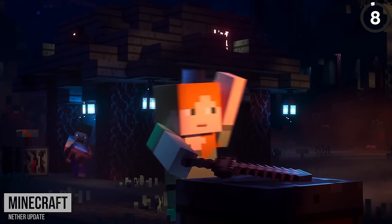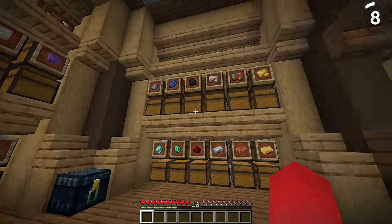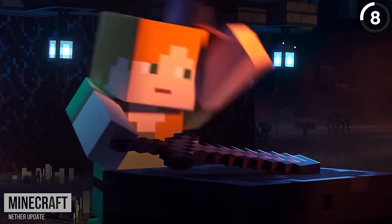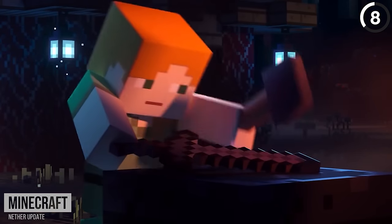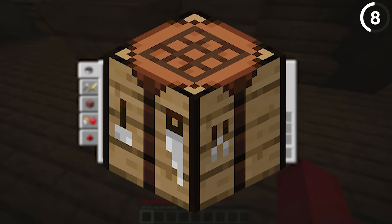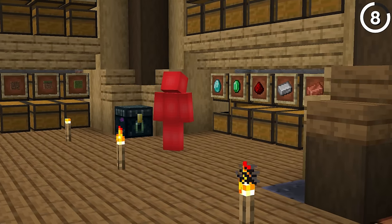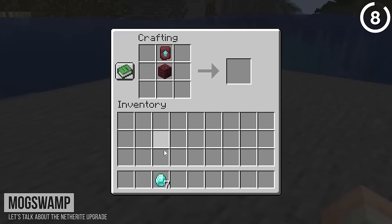When Steve and Alex are crafting netherite to prepare to enter the nether, you never actually see them with diamond versions of the items that they start with. At least the hammer on the smithing table is getting some use — that's more than any of the tools on the crafting table have ever been used for in the game. Maybe when they were making this trailer, you didn't actually need diamonds to make netherite tools. And I'm more jealous of the fact that they never needed to touch one of the netherite upgrade templates that we need in the new version.